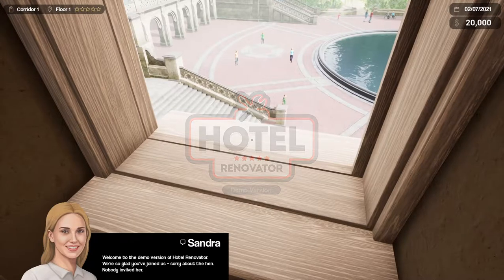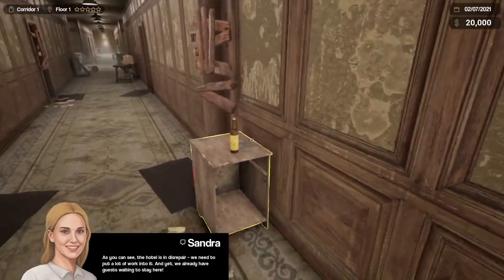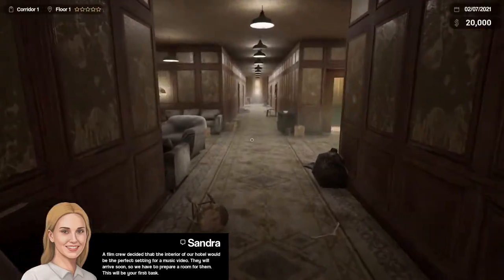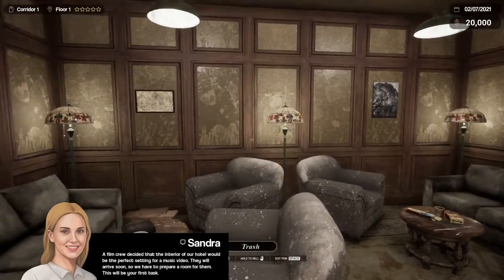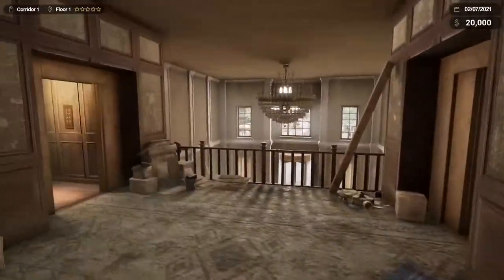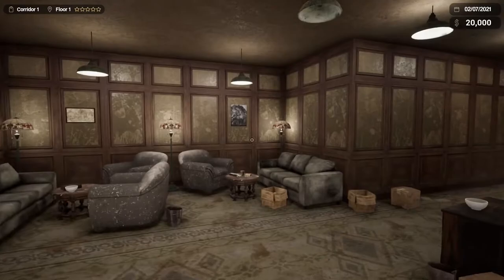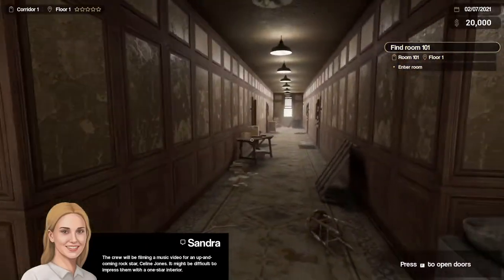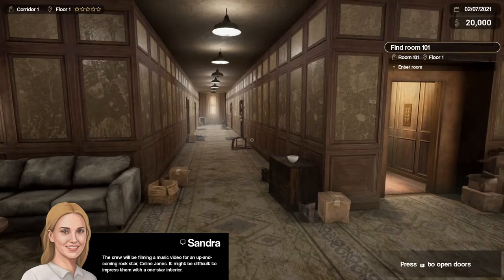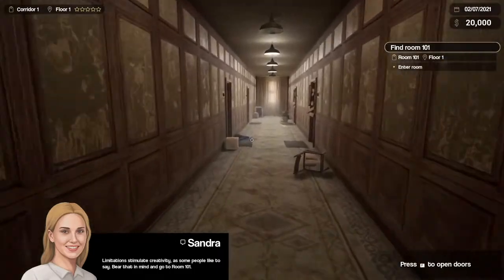Welcome to the demo, Hotel Renovator! We're so glad you've joined us. Sorry, nobody invited her. As you can see, the hotel is in disrepair — we need to put a lot of work into it, and yet we already have guests waiting to stay here. A film crew decided the interior of our hotel would be the perfect setting for a music video. They will arrive soon, so we have to prepare a room for them. This will be your first task. What kind of music video — filming in a dirty, coming rockstar setting? Limitations stimulate creativity, as some people like to say.